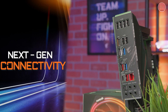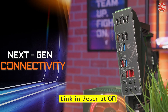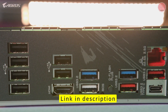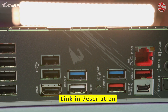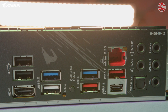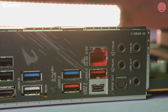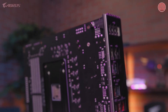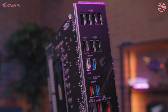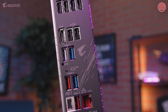When it comes to I/O, the B550 Aorus Pro has you taken care of. This motherboard features a flexible array of USB Type-A and Type-C ports, giving you plenty of options for connecting external devices. When it comes to networking, the B550 Aorus Pro also comes equipped with a next-gen 2.5 Gigabit Ethernet LAN, which ensures a super-fast connection for the best possible online gaming experience. If you're looking for the fastest internet speeds on a mid-range motherboard, you won't be disappointed.